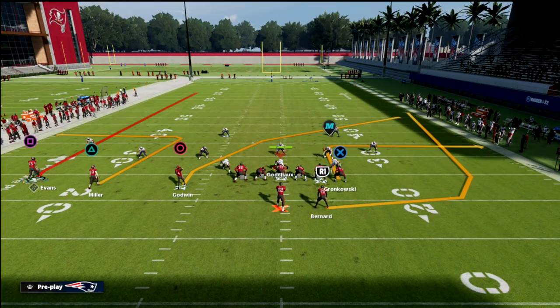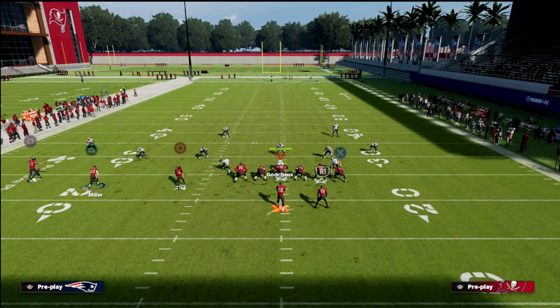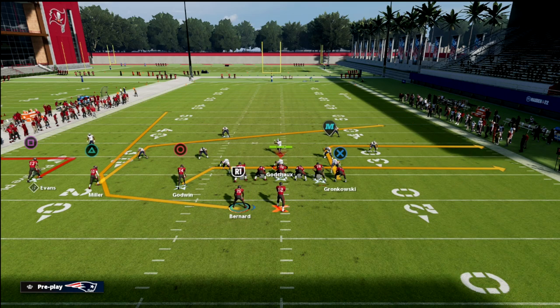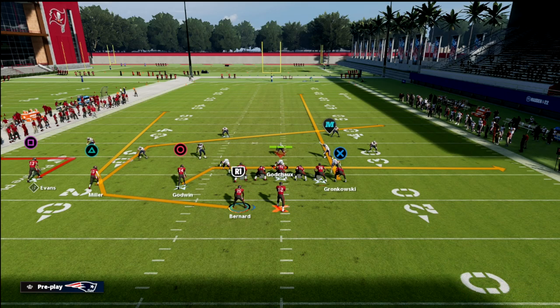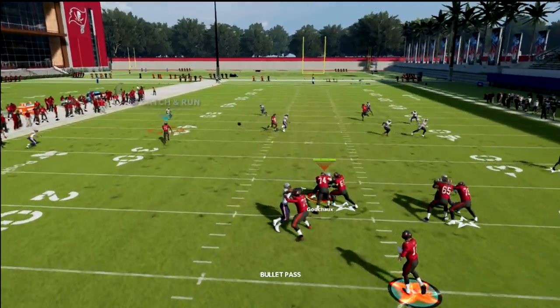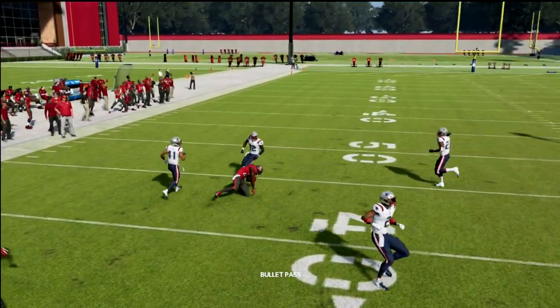It's real simple. Literally, we're just using a drag, a post, and an out route to pull all the zones out, plus a tight end clear out. It's really hard to blitz this concept because the middle of the field is just so wide open for you to manipulate.